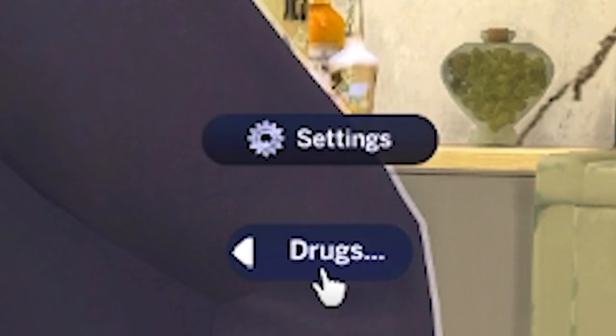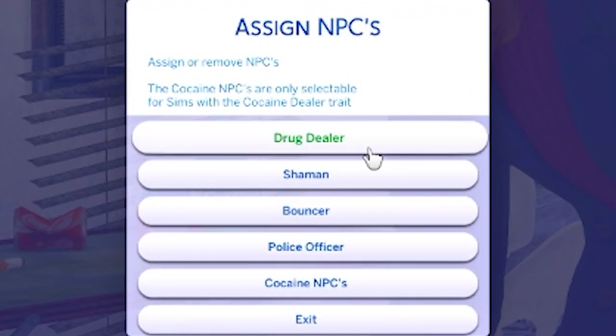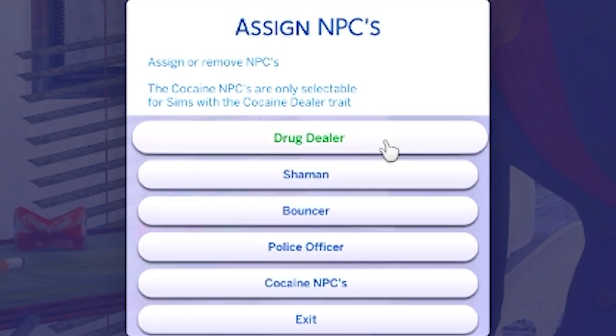We're gonna find the drugs pie chart — you see it right here — and click on settings. There are a bunch of different ways you can customize this mod, but we're gonna focus on Assign NPCs. Click that, and we're going to assign a drug dealer. If your sim is interested in selling white girl — that's the street name for it — and they want to purchase large quantities, you're gonna need to assign a separate big shot dealer. You can also assign the Salvadorada dealer, which ties into smuggling out of the vacation world Salvadorada — but that's a whole other video.